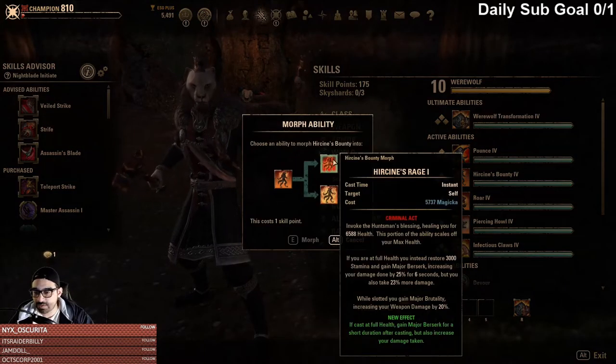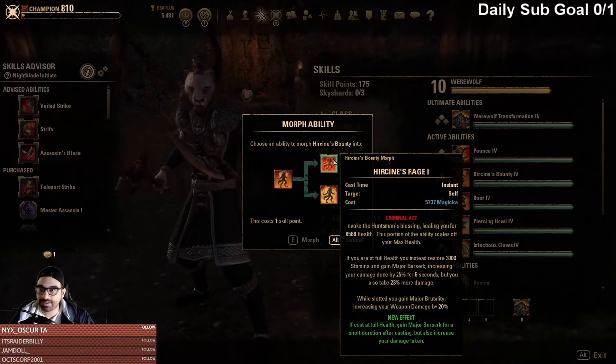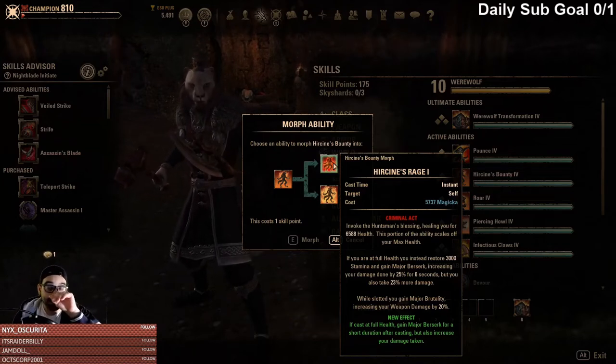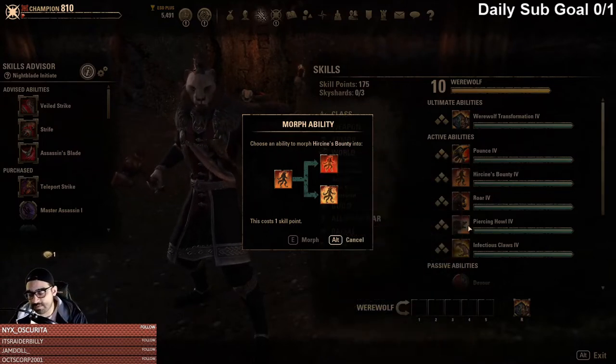There were some changes to the heals because everybody was complaining that they couldn't sustain in Werewolf form. That was actually good balance because it allowed Werewolf to be a little more balanced — you had to situationally choose when to use abilities because they were expensive. Piercing Howl literally has the same tooltip as Dizzy Swing, and Dizzy Swing has a cast time to it. Werewolf was very powerful but you couldn't just spam abilities nonstop.